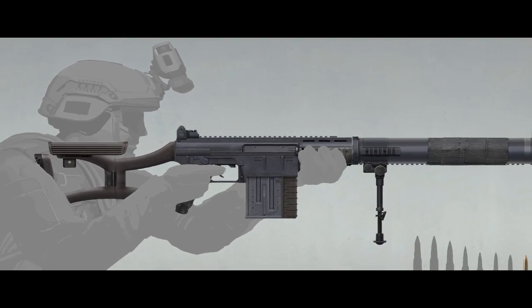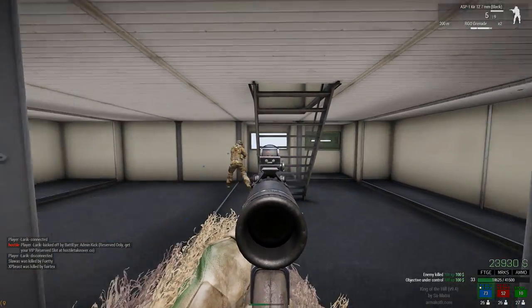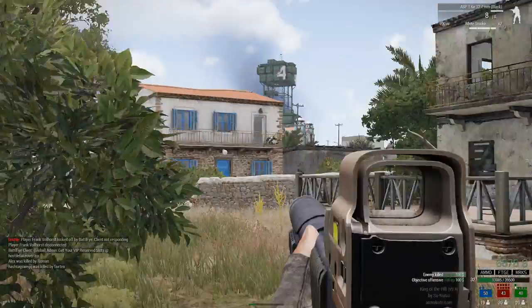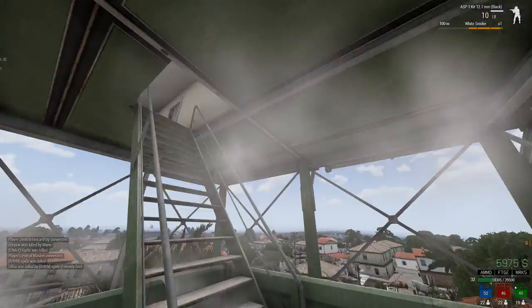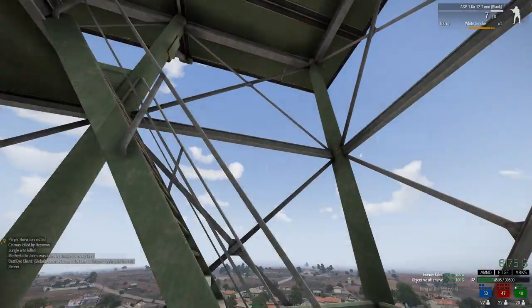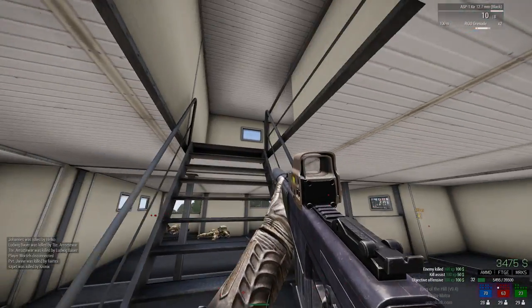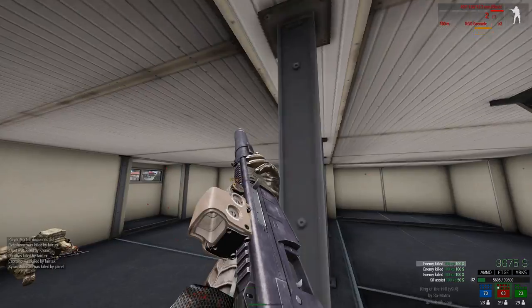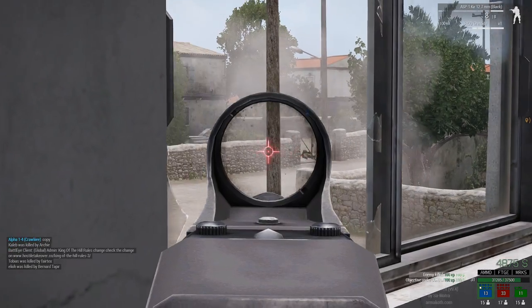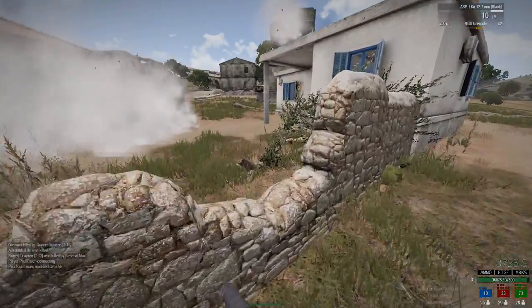King of the Hill, the most popular PvP game mode in Arma 3, will be used to showcase the capabilities of this unique rifle. On a server with 80-plus players carrying AK-12s and SPMGs, why would you want to risk using the Kir — a designated marksman rifle with a personality disorder? It is clear that the ASP-1 needs to be used with great caution. The combination of a semi-automatic fire mode and a 10-round magazine is not something most players would feel comfortable with. But get to know the Kir, and you will love it.